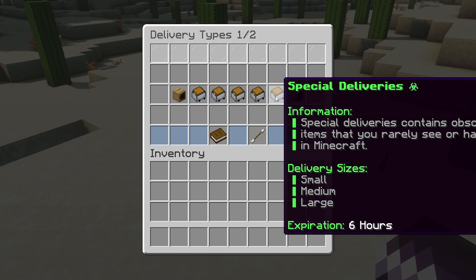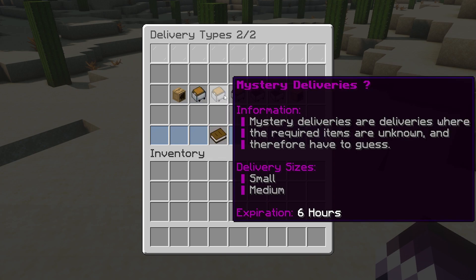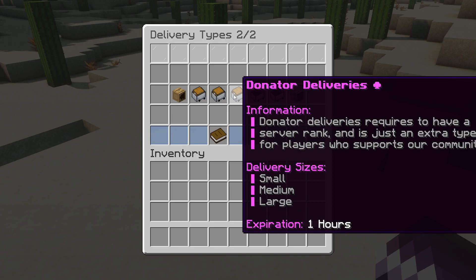Then we got the Special Deliveries, which will contain items that you rarely see inside of Minecraft. Then we got the Enchantment Deliveries — they require you to bring an enchanted tool or weapon. Then the Mystery Deliveries, where the required items are unknown, so you pretty much have to guess: keep stuff in your inventory, keep clicking, and hopefully you'll get it — the reward will probably be great. And last but not least, the Donator Delivery, an extra type of delivery for players that have donated to your server.